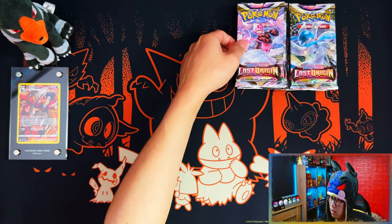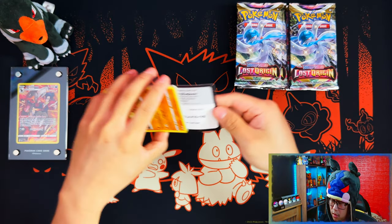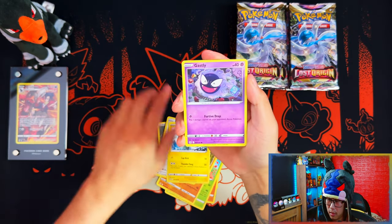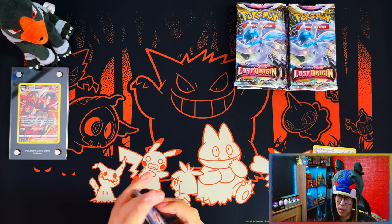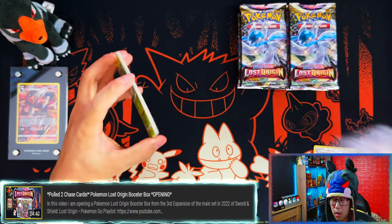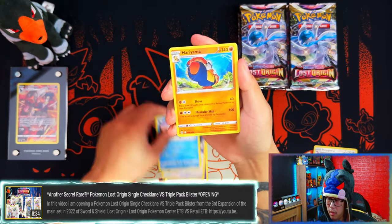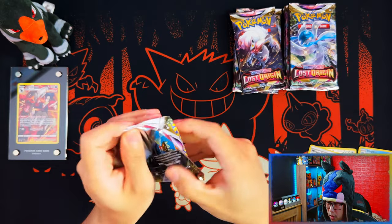Let's get straight into the first pack. I'll probably say this for every video — when it comes to sleeve boosters, triple pack blisters, single blister packs, sometimes I get that one lucky banger but most of the time I don't get anything great. For Lost Origin so far I've opened a booster box, Pokemon Center elite trainer box, a regular elite trainer box, some single blisters and triple pack blisters, and all of those have been good in terms of hits.